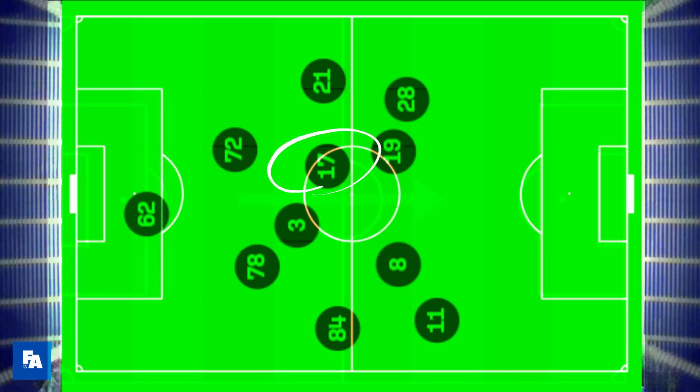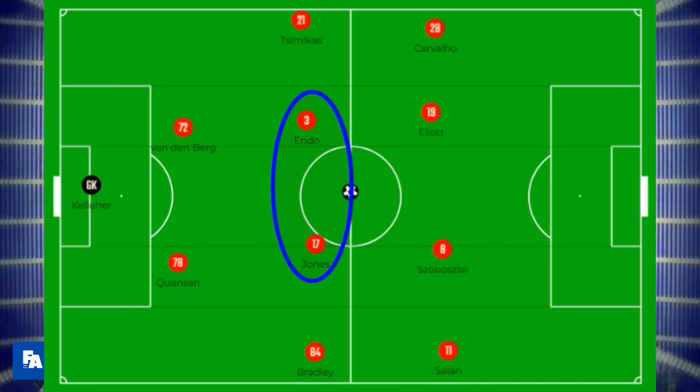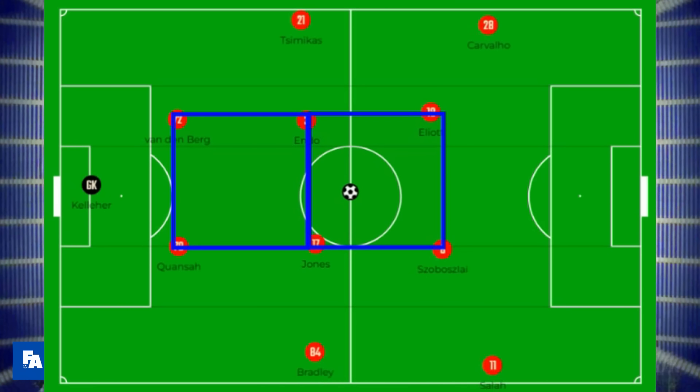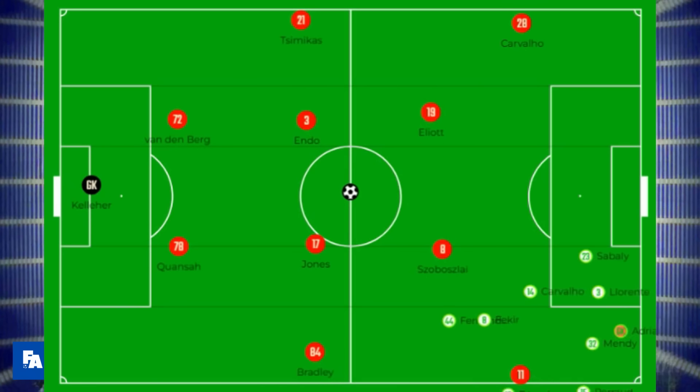Jones would almost always join Endo in the middle to form a double pivot, with the other midfielder Szoboszlai joining the striker Elliott further forward. This gave Liverpool a box in the centre, which was a double box if you include the centre-backs. The front two were often slightly deeper than the wingers, who were hugging the touchline giving Liverpool width and depth.